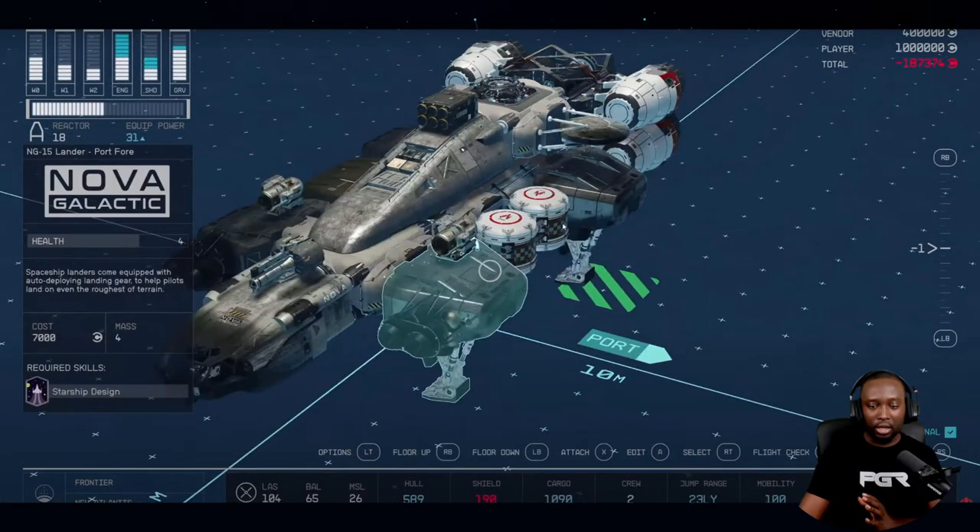This looks like the fuel tank. You can see the cost of everything as you're building, and there's a vendor cost shown. By the time you're finished designing your ship, you'll have to pay for it to get built. I'm curious whether you get your ship right away or have to wait, and whether there are resources needed to initiate the build.